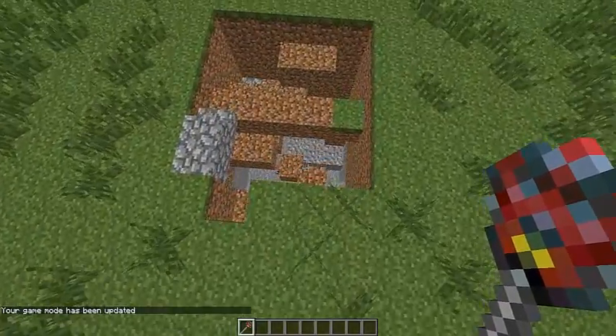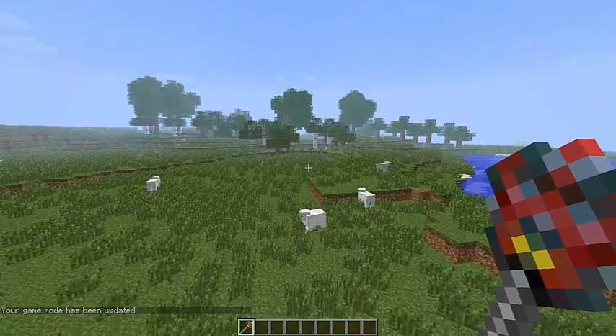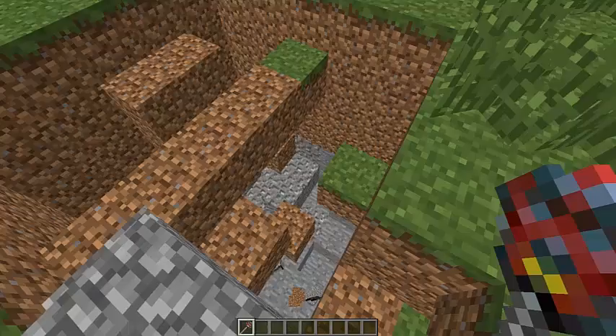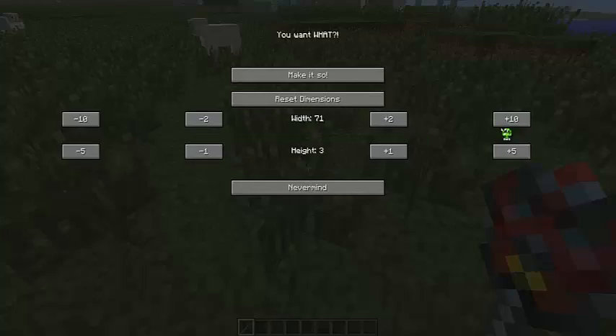And they drop all their stuff and you can grab it all. Be careful when you have them digging mine shafts and then you use the strip mine because it will all be messed up.